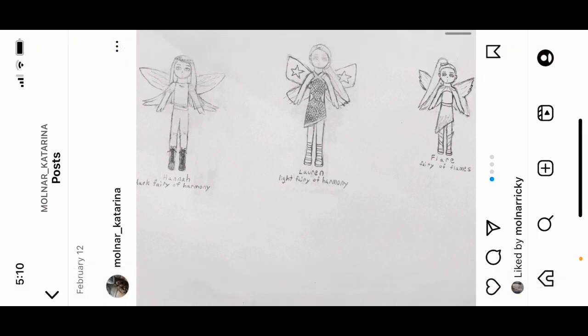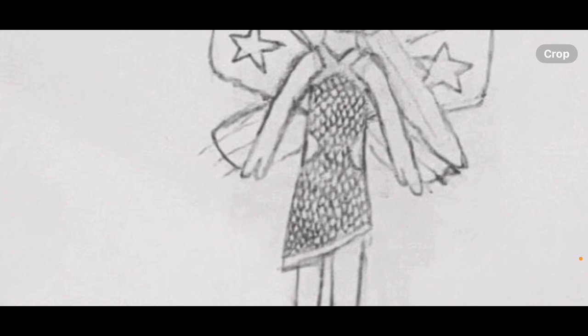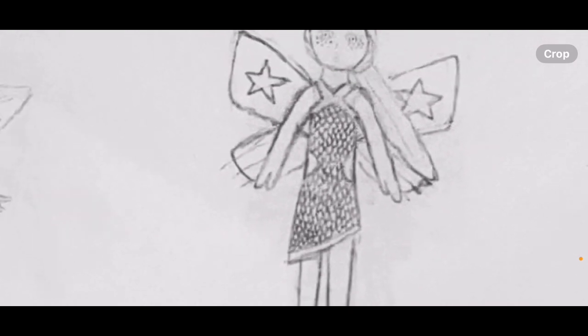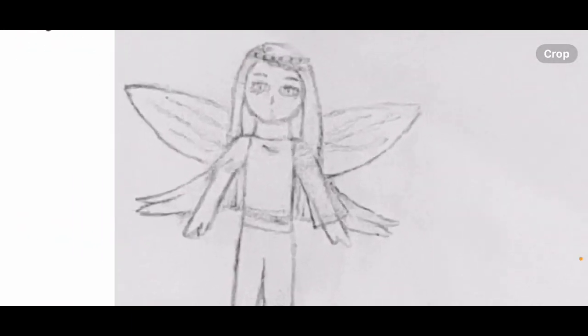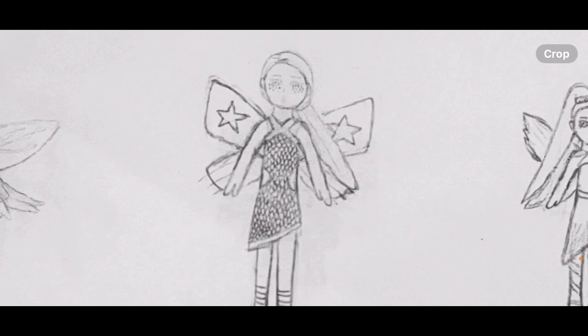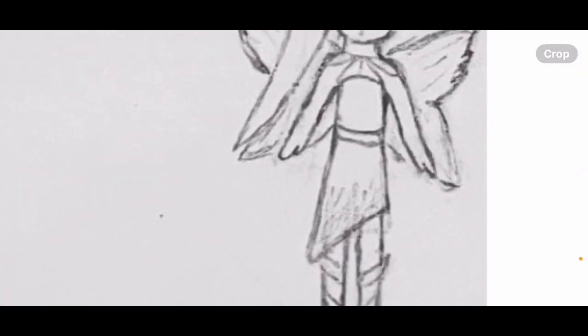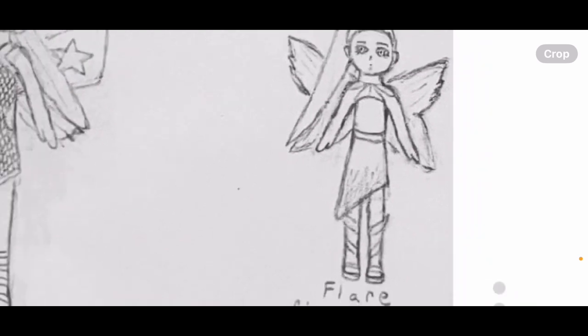Next up is Bloomix — it's not too different from the Bloomix designs on the actual show. This is Lauren — I wanted her to have a sparkly gold dress and her wings have stars. This is Hannah — she has chains on her head and one mesh sleeve. This is Flare — the dress is inspired by something from Royal High.